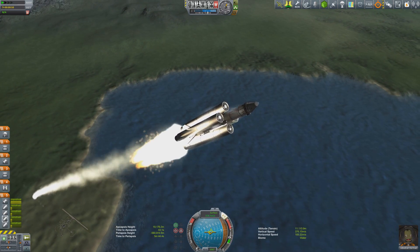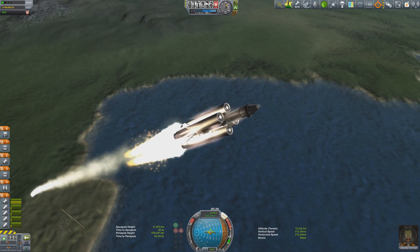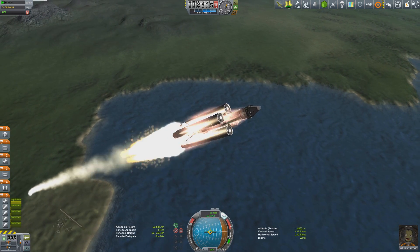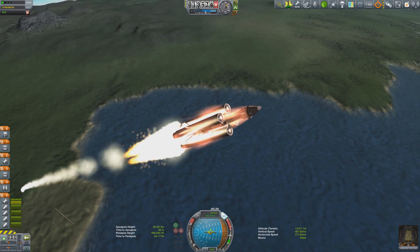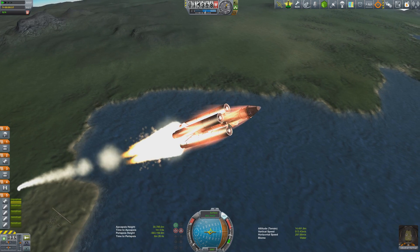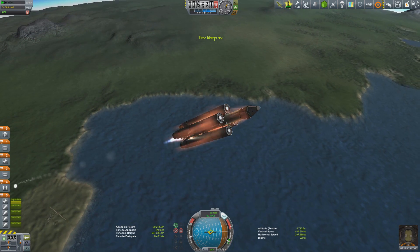The command module has also received a new engine — the same one used on the Moona 3 that took Valentina to Minmus. It's a really good engine that uses very little fuel and leaves plenty in the tank. This time we're also taking landing gear because we're planning to land, along with atmospheric sensors, temperature sensors, a goo canister, and a science bay.